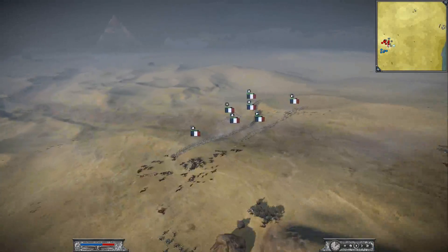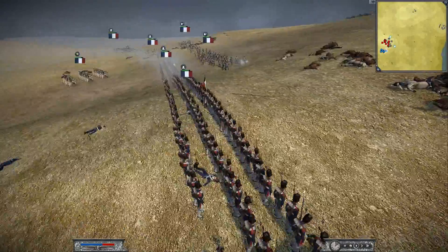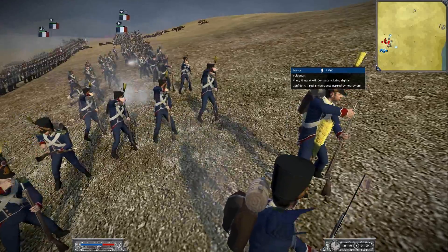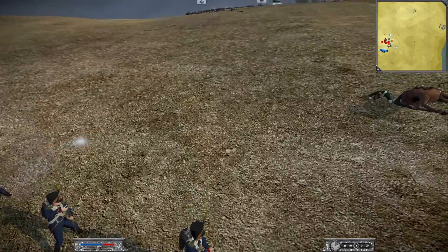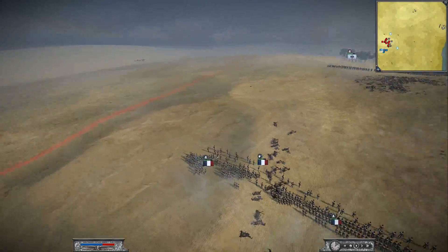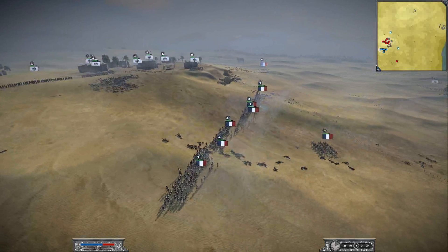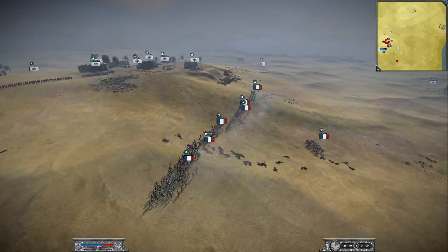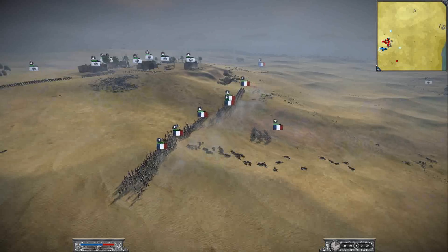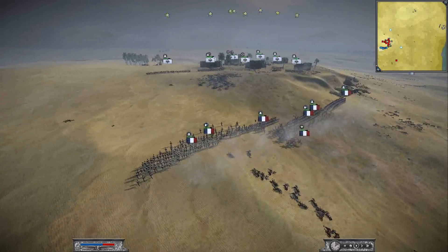Here, as you can see, I am deploying a line of battle. My skirmishers are firing some shots but they are not really doing much damage because he is on high ground. A nice thing about Napoleon Total War is that reloading times are much shorter than in Empire, and this is actually more realistic, because it takes about 10 to 15 seconds to reload a musket, while in Empire it took really ages.